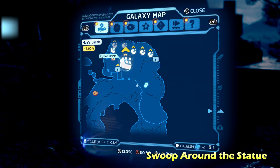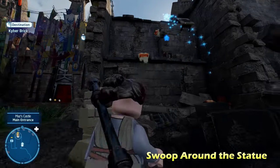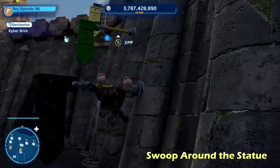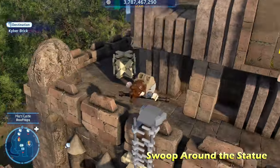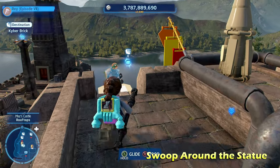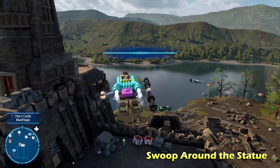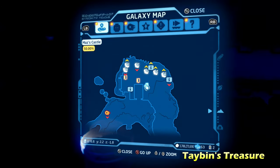Now we're going to be moving up towards the top of the castle, so the rest of these, or at least a lot of them, are going to be on the roof. We're going to climb up with an acrobatic character like a Jedi or scavenger, climb up this ladder, and eventually reach this scavenger glider drop off. Switch to scavenger abilities and glide across to get the Kyber brick for Swoop Around the Statue.